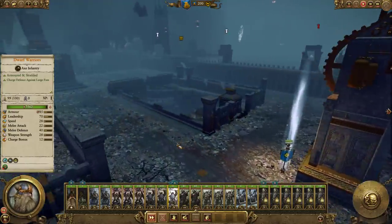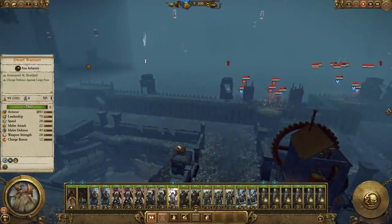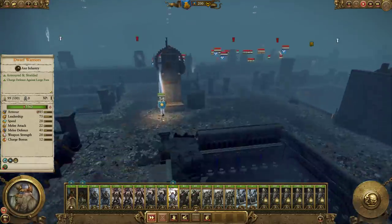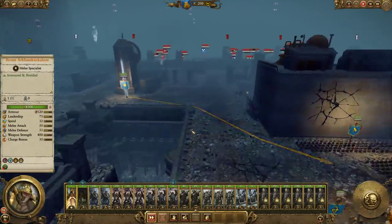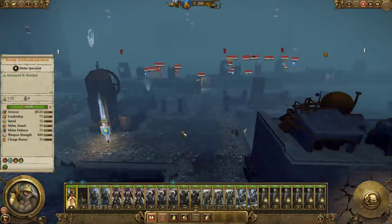If it was at 4, that means it's on Hard. If there's no bonus, it's on Normal. And if there's anything else, it's probably Easy. I don't get many save files sent in on Easy difficulty, so I'm not sure of the exact modifier.